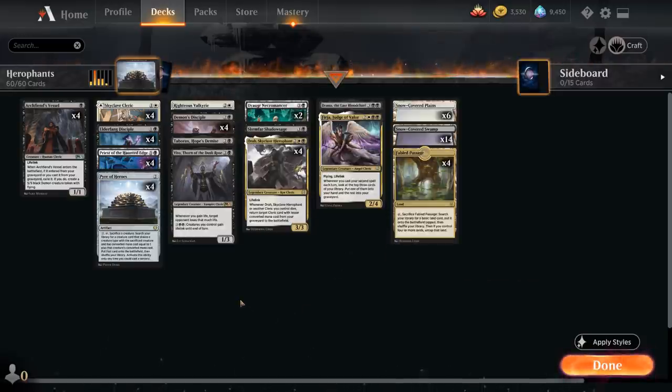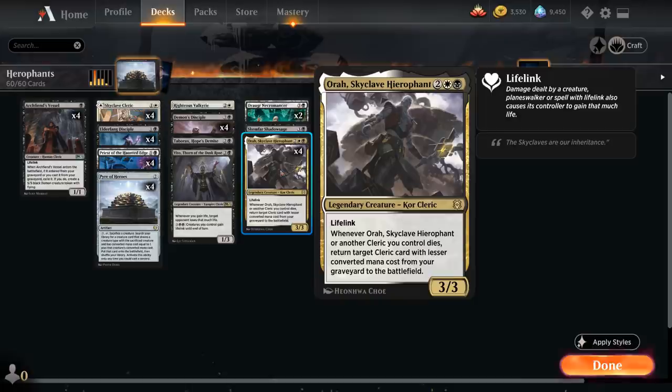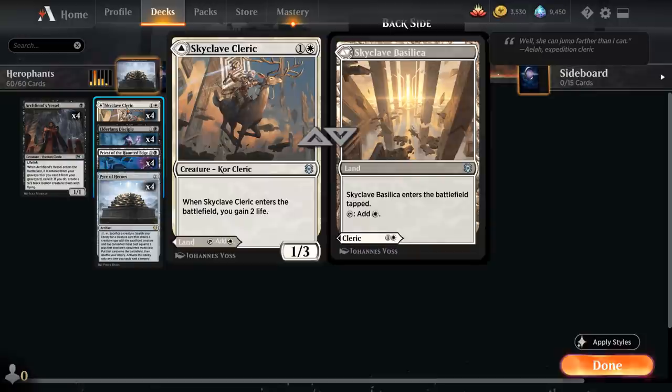Let's take a look at the rest of the deck starting with our one-drops, where we've got the full playset of Archfiend's Vessel — a one-mana 1/1 human cleric with lifelink. If the Vessel enters the battlefield from our graveyard, we can exile it and turn it into a 5/5 demon token instead. We've got a few ways of reanimating the Vessel, and the most straightforward is with our Skyclave Hierophant when a more expensive cleric dies. Then at two mana we've got the full set of Skyclave Cleric, a 1/3 that when it enters the battlefield gains two life, and we also have the flexibility of playing it as a tapland instead.